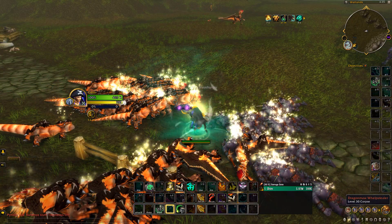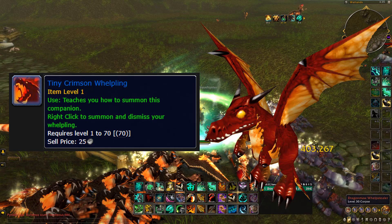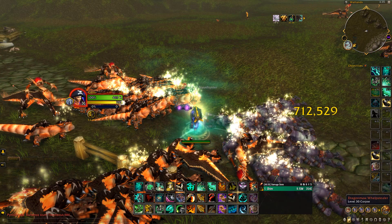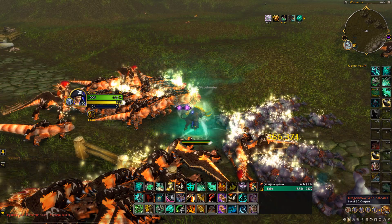You have a chance of getting some good transmog pieces, but the main thing you're going to make the most gold from is the Tiny Crimson Whelpling. If you get a few of these, I recommend posting one on the auction house at a time for the maximum price you can get away with on your realm, and just sell them over time.